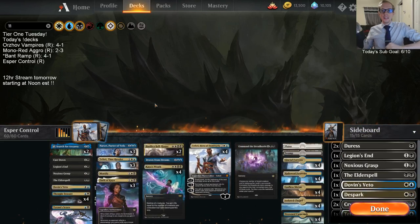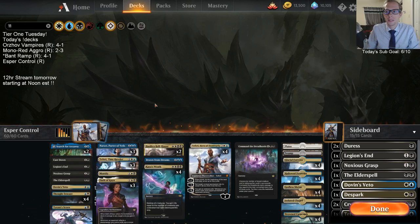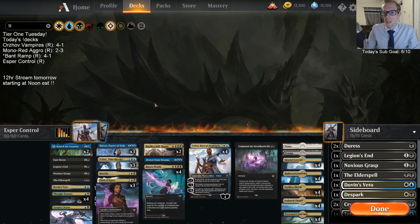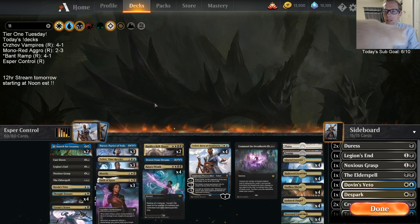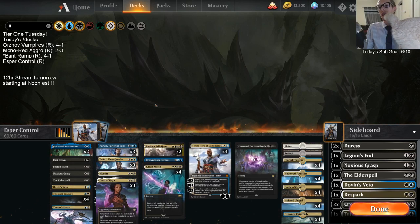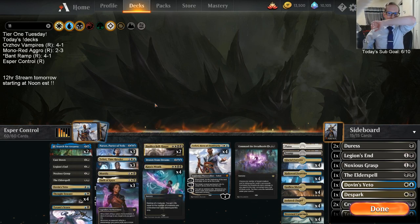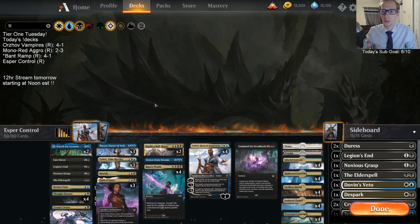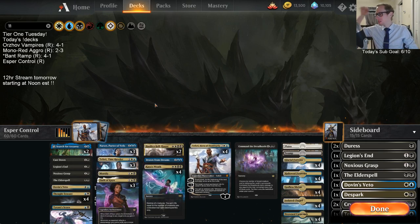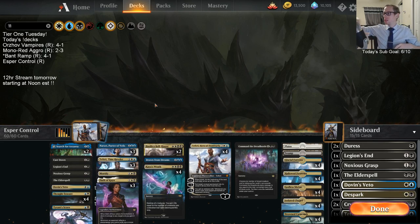Playing a control deck in standard right now is tough — standard is very diverse, a lot of good decks and good threats, and you kind of need specific answers for specific scenarios. Just having those cards in your deck instead of playing two or three of a few crappier removal spells and not having access to what you want can come back and bite you. So we've got kind of one of each removal spell and I've been pretty happy with it. We've also got one Drawn from Dreams in the deck.